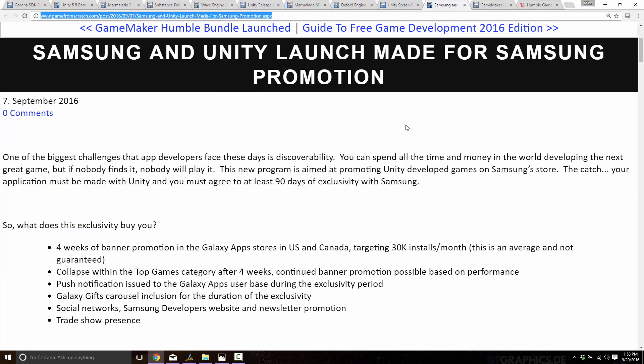Moving on — Samsung and the Made for Samsung promotion. Basically, if you're willing to go with Samsung with 90 days of exclusivity on your app — so if it hasn't launched yet, you make an Android app and launch it on the Samsung Store. Nobody has ever been to Samsung Store, so there is a downside to this. But they offer four weeks of banner promotion in the Galaxy App Store to approved applications, aiming to give you at least 30,000 installs per month. You get put in the top game category for up to four weeks, gifts, trade show presence, etc. So you're taking your game from a very large market where it might have difficulty being found, into a very small market with a whole lot of promotion around it. It could be worthwhile, and keep in mind that's only at least 90 days of exclusivity — after that period you could still release to the Google Store.